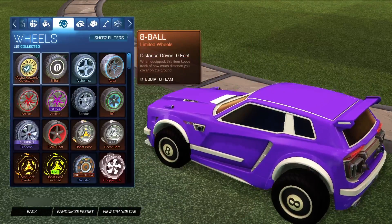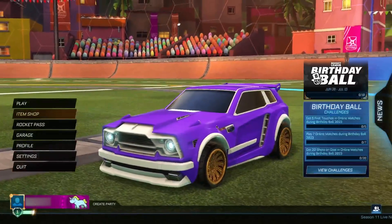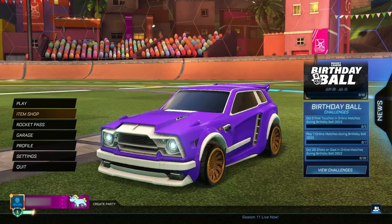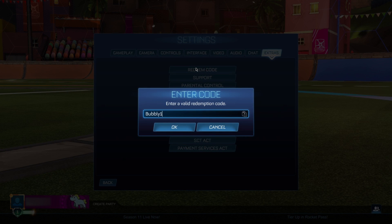If you've had the Goldstone wheels before, it will actually keep the distance driven. If you had them in your inventory at some point, you'll be able to see the distance you've driven with them. I've had them in my inventory before and played a little bit — that's 885 feet driven with them. These are like a one-million-credit pair of wheels that we just got for absolutely free. Let's jump straight into the third code, which is going to be 'bubbly11.'